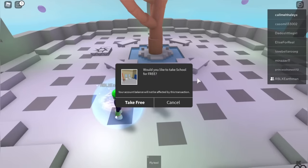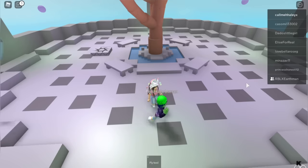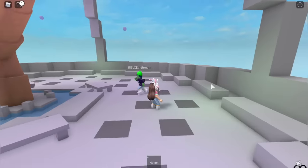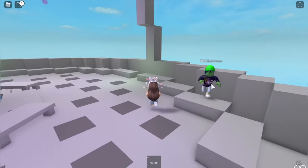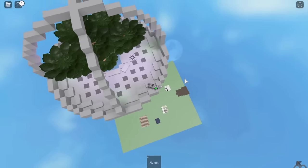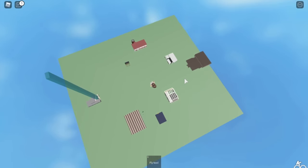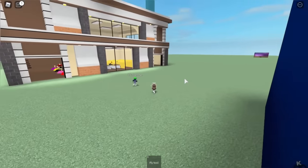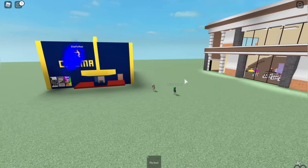Right when I joined, it says 'Would you like to take school for free?' and I'm scared this is going to hack my account, so I'm going to press cancel. This is a very weird area — it looks kind of cool. 'Royal High, the place to be, princesses is right here!' Wow, this is amazing — you can jump down! Oh wait, we skydive? There's a skydive in this school!